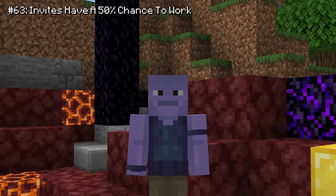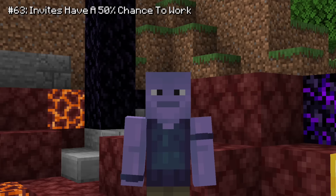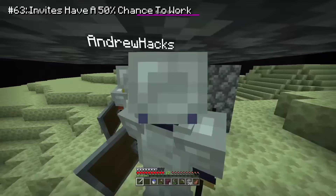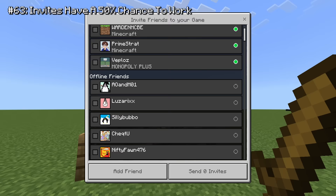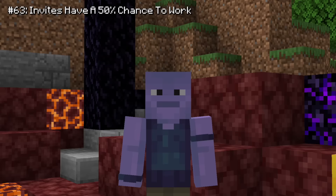The last of the 'things that might not be true' has to do with inviting other people to your world. One of the better things about Bedrock, in my opinion, is the ability to play multiplayer for free — and to do that, you invite your friends to your world. But somehow this feature just doesn't work sometimes. I can't really explain how this happens, but if you've played Bedrock, you know what I'm talking about.